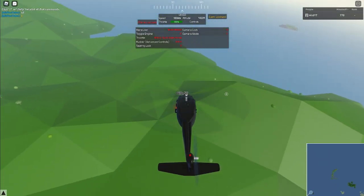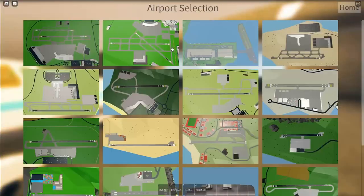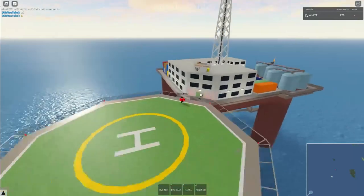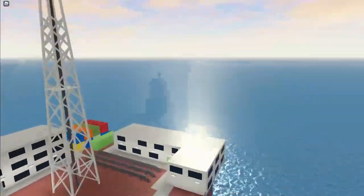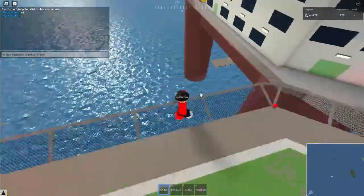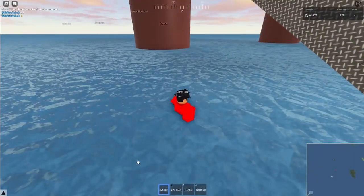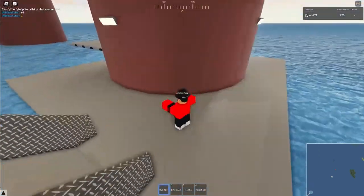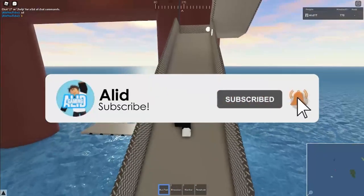They also updated the oil rig model, so let me go there now. Here it is — I'm not sure how much it changed since I've barely visited before, but it's a cool place. I think they updated it. They also removed the snow and added new badges. That's all the main changes — thanks everyone for watching, don't forget to like and subscribe if you want more PTFS videos.